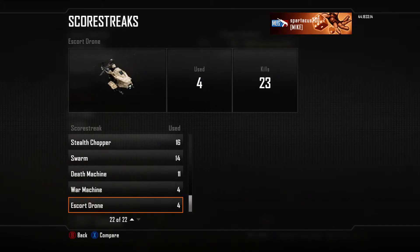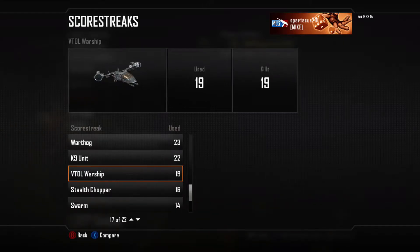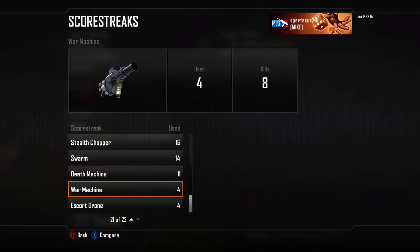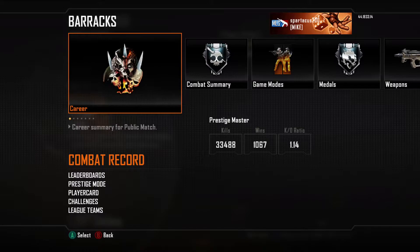Score streaks: UAV was the highest. I believe I've used every killstreak in the game. Escort drone and war machine were my worst — war machine just wasn't interesting. I used the swarm 14 times and only got 3 kills, which makes no sense. I think I earned it once and the rest came from care packages, but it apparently still counts. The VTOL warship was pretty fun, but I was never good enough for the high streaks. Barracks also has leaderboards and prestige mode, but the combat record was the focus — one of the better ones in the series.